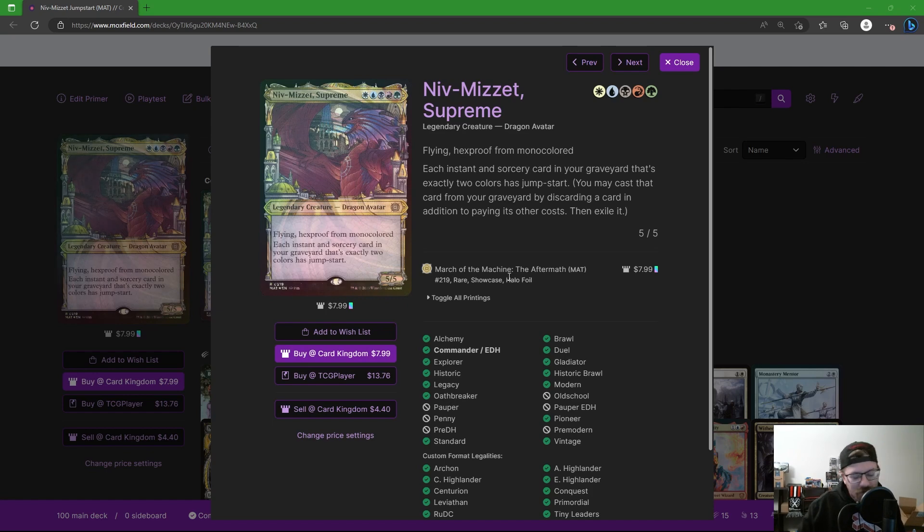Today we're talking about Niv-Mizzet. Niv-Mizzet's back — of course last time we saw him was five colors in War of the Spark, and he's back in March of the Machine: The Aftermath with Niv-Mizzet Supreme. I'm absolutely in love with the Ravnica frame. We got a few classic Ravnica characters back in this frame, and of course we got Niv-Mizzet himself — five colors, a 5/5 dragon avatar with flying, hexproof, and monocolored. That's pretty cool because most of the cheapest removal in Commander is monocolored.